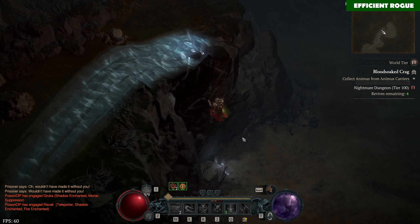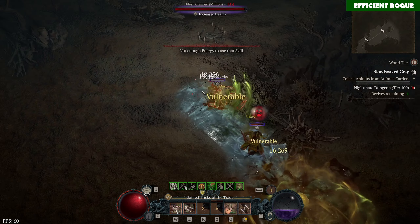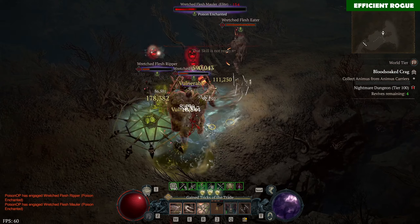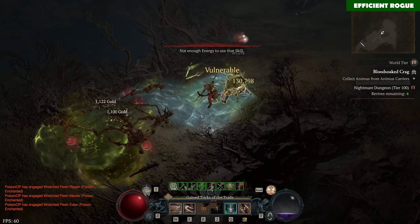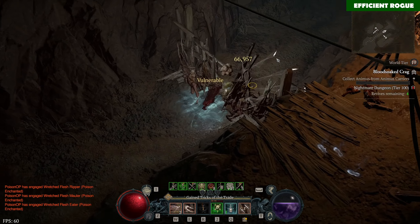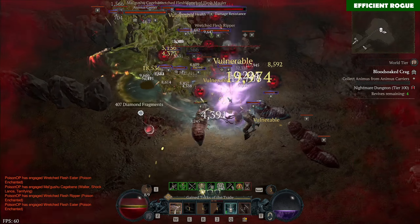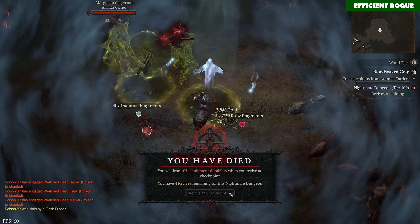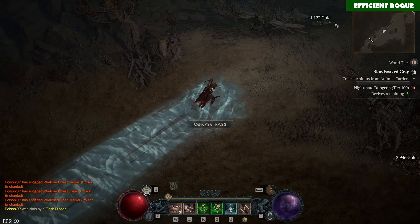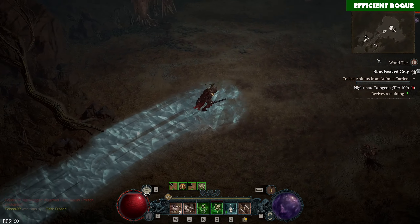Right now you can see my current version of poison rogue — I call it the non-crit version because I'm playing without any crit chance in my gear. I'm focusing completely on lucky hit chance for two reasons: first, the more lucky hit chance I have, the more likely I am to proc toxic pools on the ground via the Bursting Venoms aspect. We want to proc this poison pool because then we can spam poison imbuement on Twisting Blades, which is the biggest damage source — we scale our damage with poison imbuement and Twisting Blades in combination.